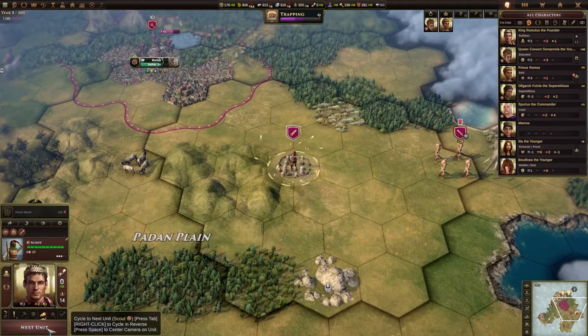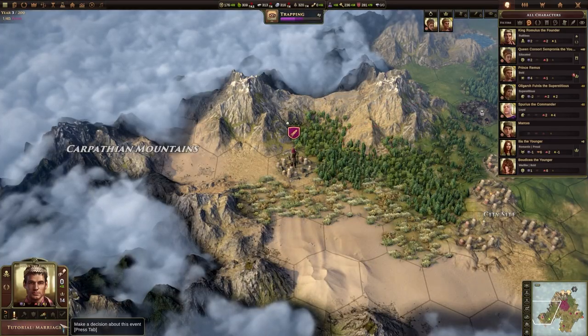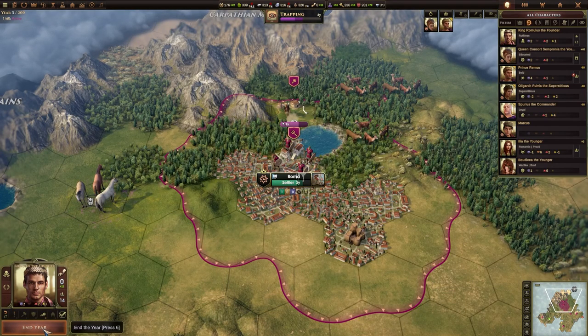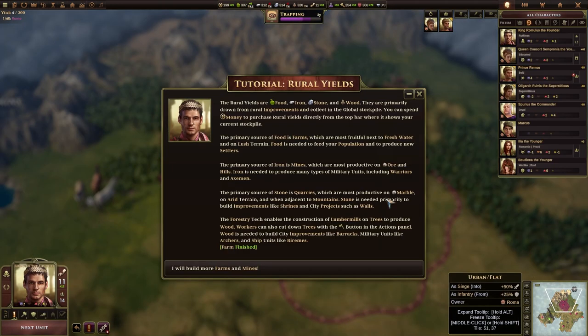We are going to end the year. At the end of this year we should have finished this farm. There we go — rural yields.